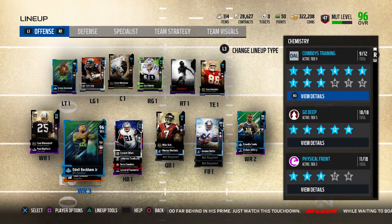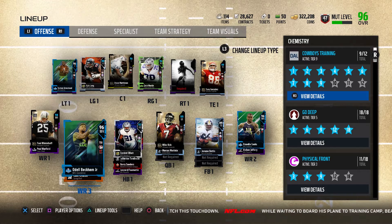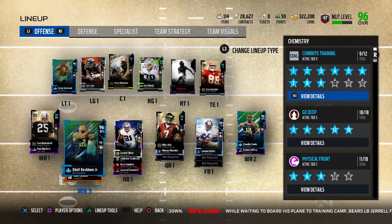As you guys can see, we pulled 98 overall Tony Gonzalez. We had the choices between him, Bruce Matthews, Larry Allen, and Ed Reed, but we went ahead and took Tony Gonzalez because he fits my team's chemistry.